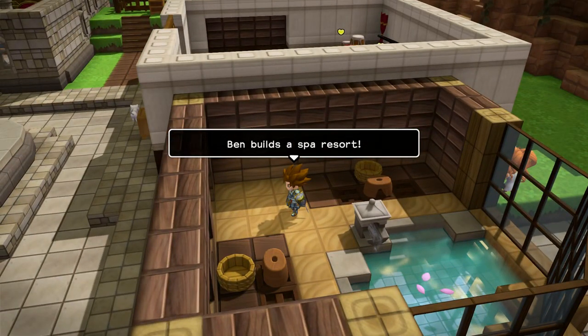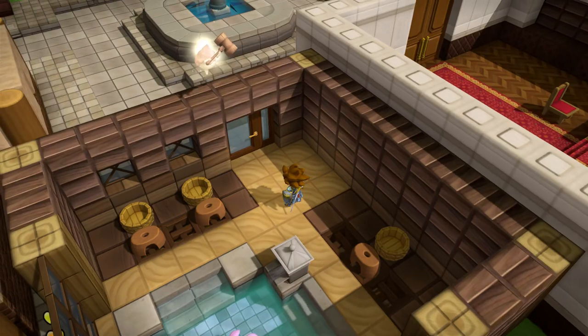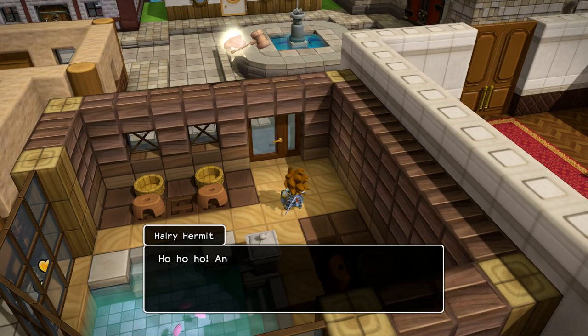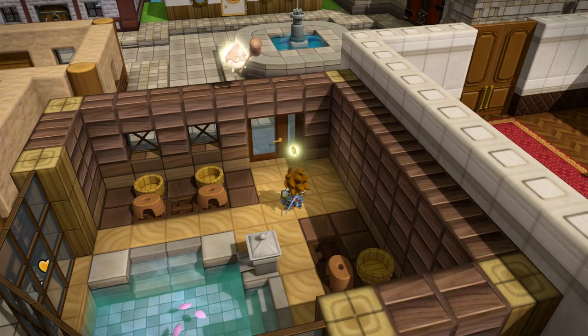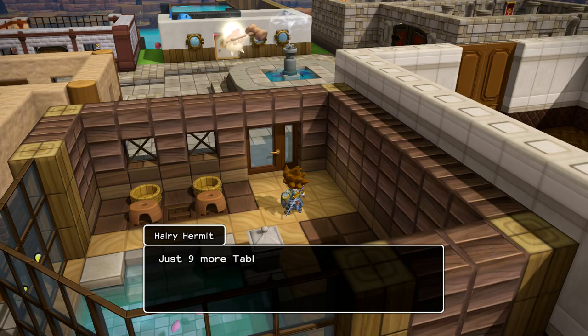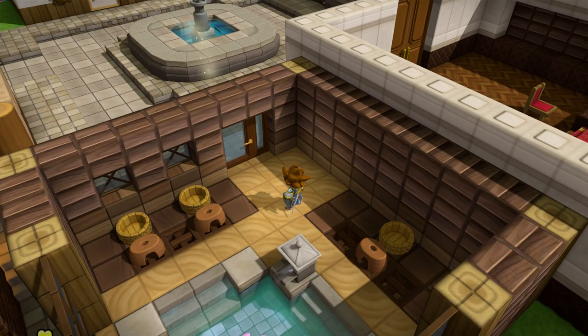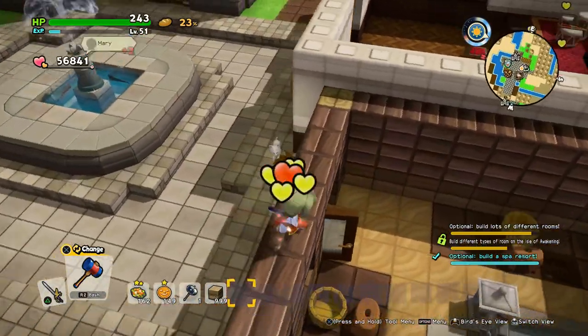It builds a spa resort — also a tablet target, complete! A mini medal dropped — nine more and then you get the binoculars.